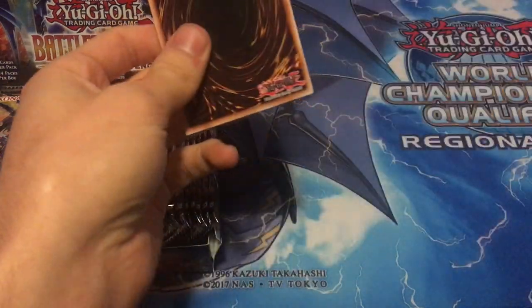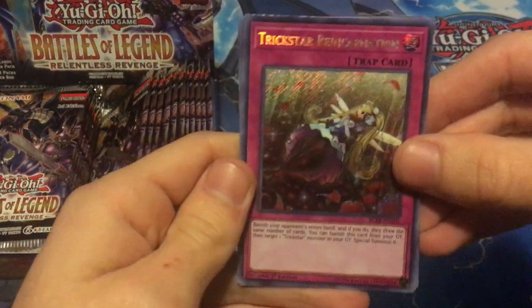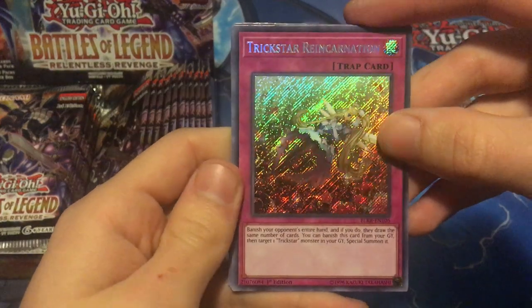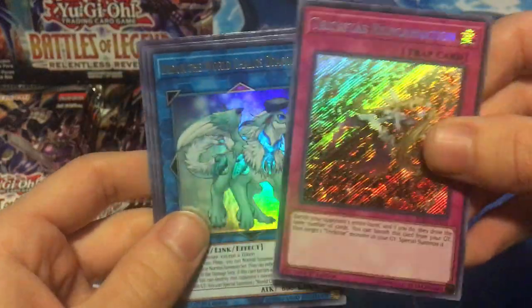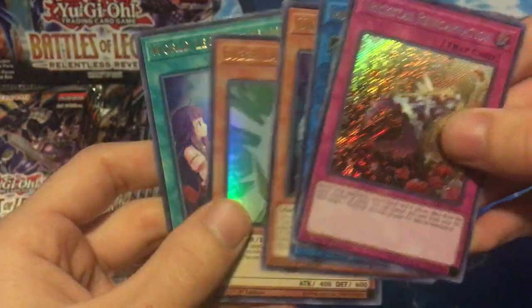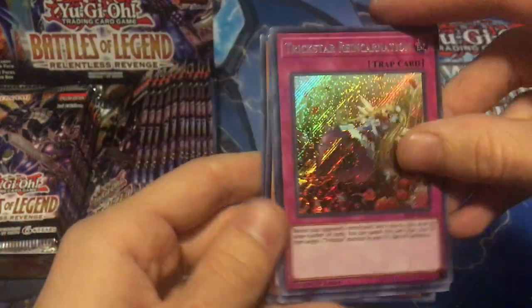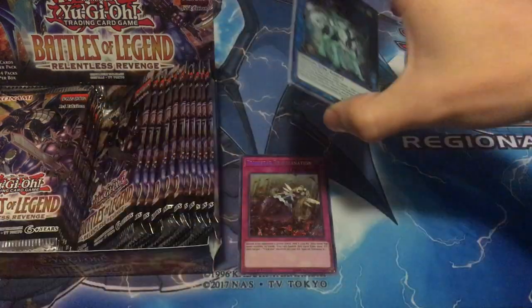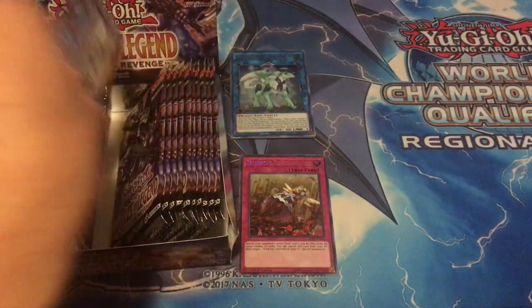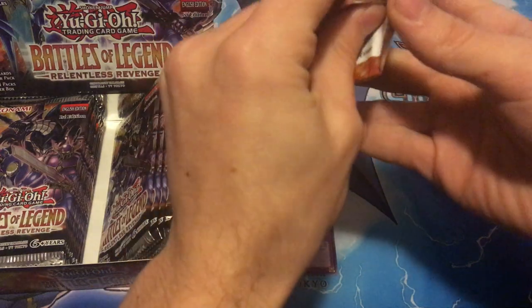There's a ton of really good cards in this set, so there we go - we already hit one. If I remember right this is at least five dollars, so we already got that pack's money back at least. Trickstar Reincarnation, great secret rare start. Unizombie, pretty good ultra rare. Definitely a hit with the Reincarnation, and we were able to buy this box at a pretty good deal online, so I didn't pay a whole lot for it.